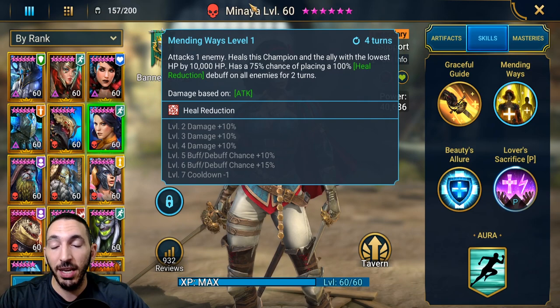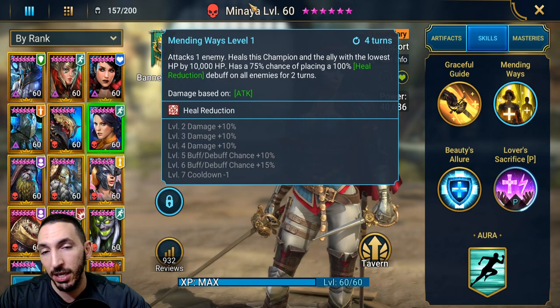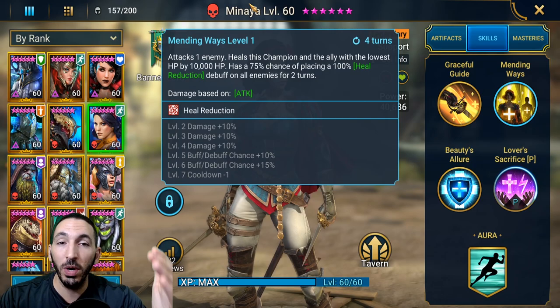The A2 also has a 75% chance of placing a 100% heal reduction debuff on all enemies for two turns. This is a very nice skill if you need to apply heal reduction — maybe for the Fire Knight boss. However, I didn't see a reason to use this if you're using her in the Clan Boss, because you don't want accuracy on her causing that heal reduction debuff to land on the boss.